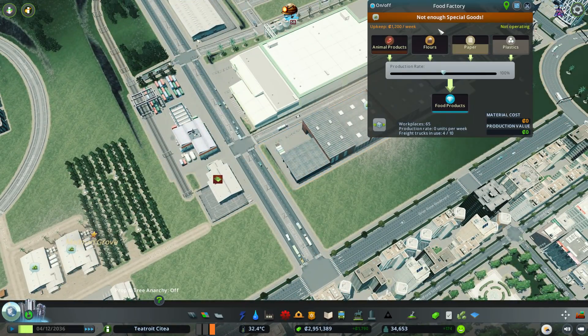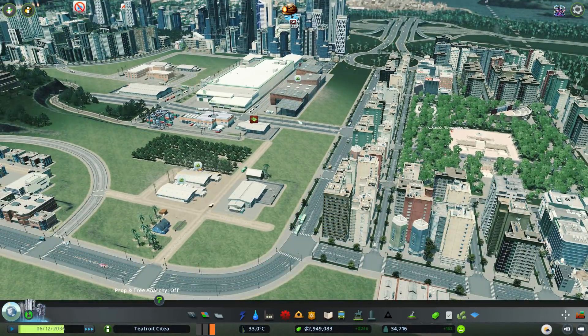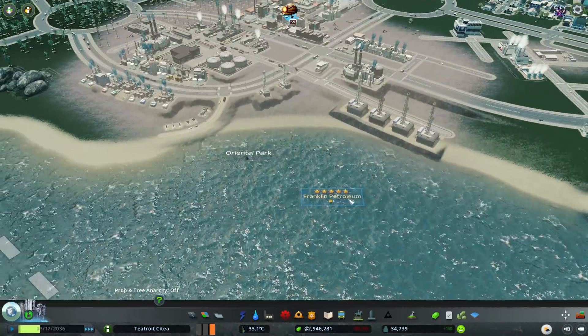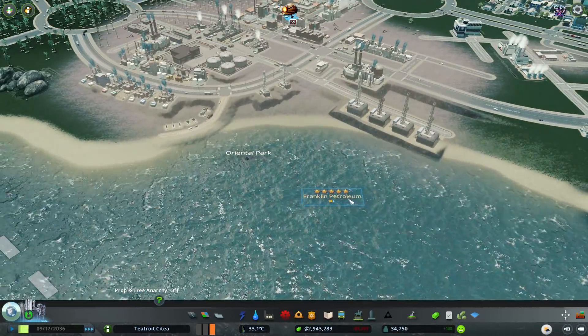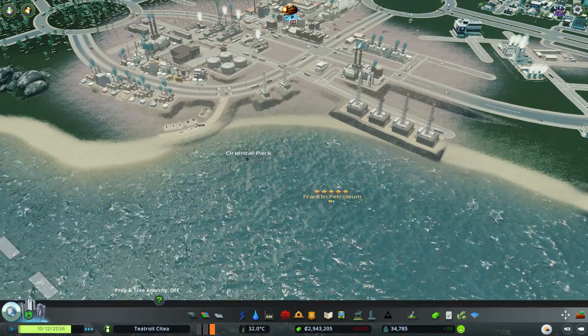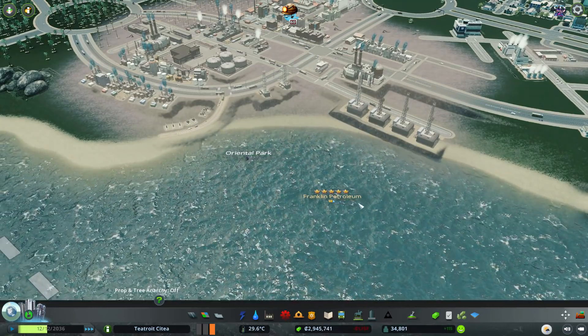That mini farm should start helping with the animal products. We also need to address not enough flowers, but we'll look at that in a bit. Moving back over here — we are now five star at Franklin Petroleum. I don't think I ever changed the name of that, but we'll leave it.